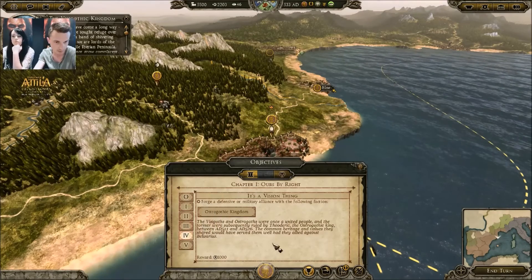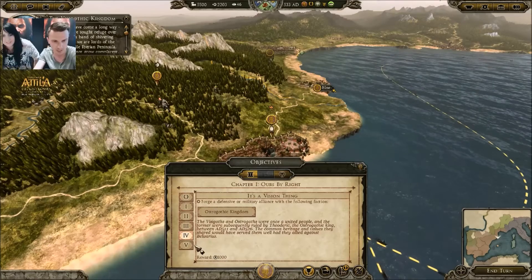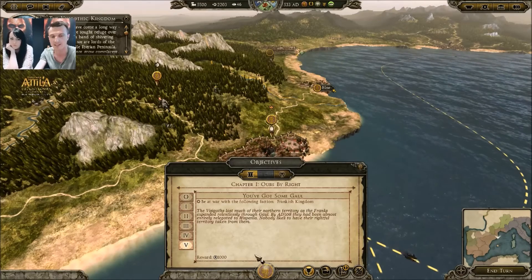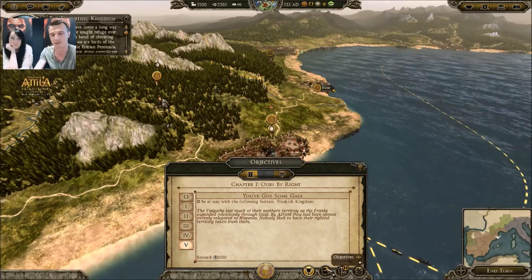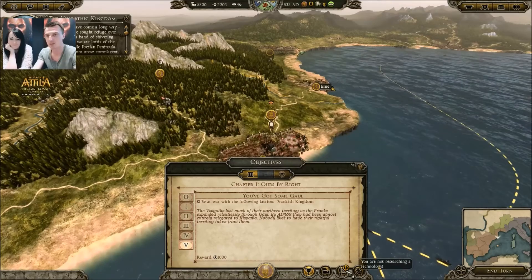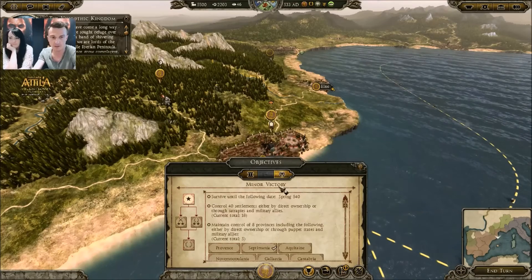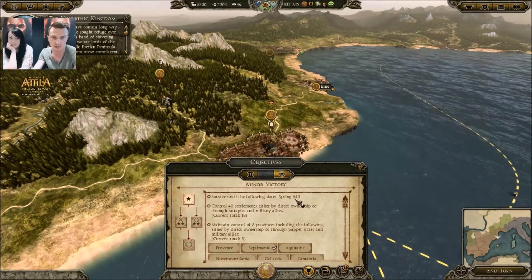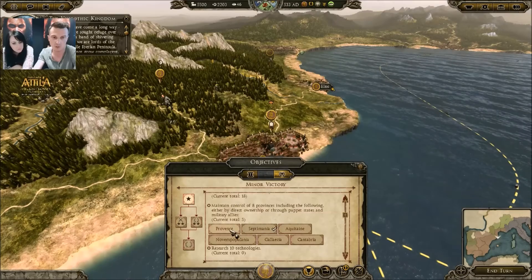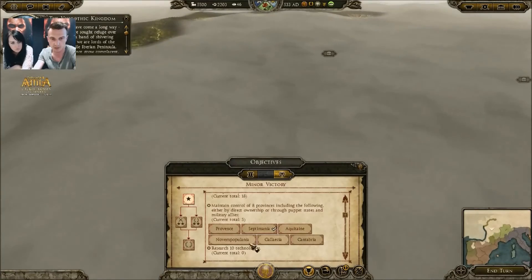We also have to form a defensive or military alliance with the Ostrogothic Kingdom — that's going to be a little bit tricky. And the bonus objective is to be at war with the Frankish Kingdom. What are you doing to me?! Being at war with the Frankish Kingdom — no — but I'm going to do it for today. The victory conditions are: survive until Spring 540, and hold 40 settlements.